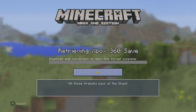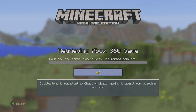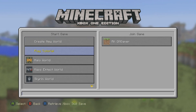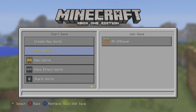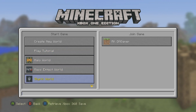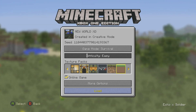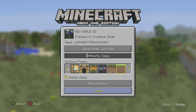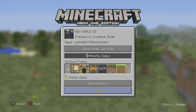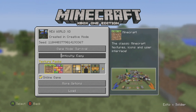At this point you can see retrieving Xbox 360 save — download and conversion to Xbox One format complete. Press OK, and you'll notice that my world is also available on Minecraft Xbox One. You'll notice all the texture packs from Xbox 360 and the Master Packs are available — you do have to re-download them, but they are free.